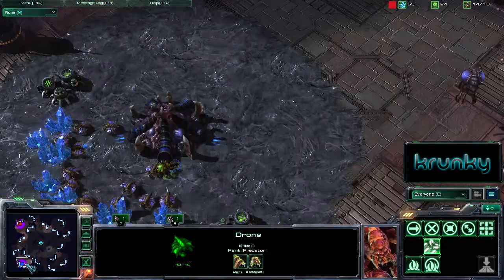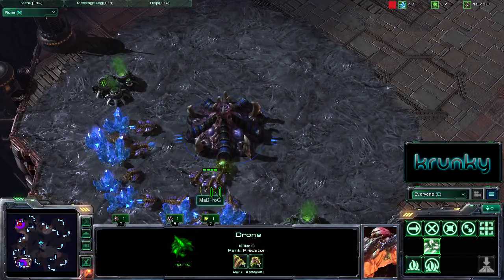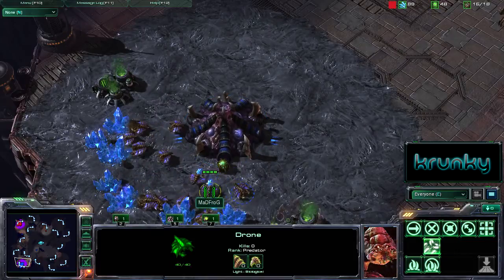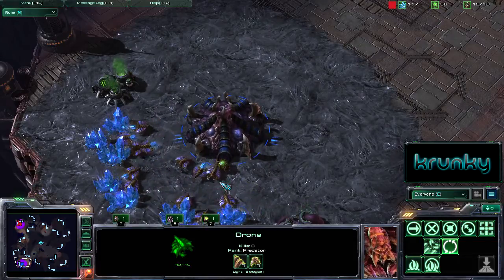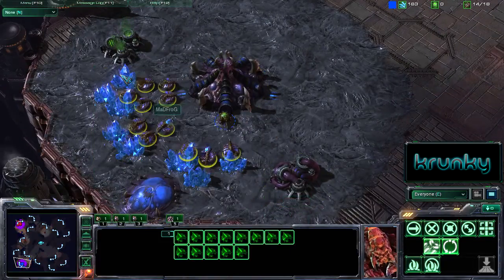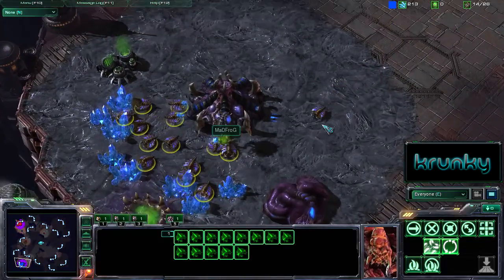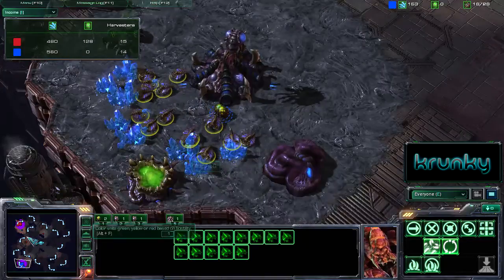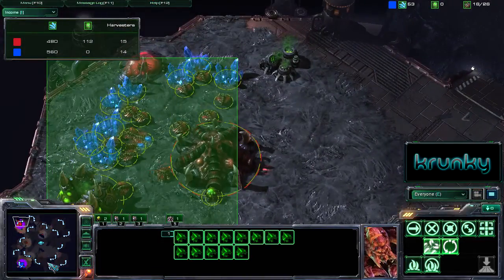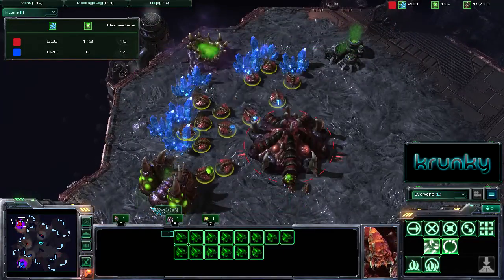The thing about this kind of build is that it really requires you to judge when to stop training drones and to start training more military units. That applies to any strategy in Zerg vs Zerg — it's all about getting the balance right. Train too many drones and you'll be way ahead in macro, but your opponent will just steamroll you with superior military numbers. And of course, it all comes down to the micro as well — if you can sneak a Baneling or multiple Banelings into the worker line, then you can inflict some serious damage.